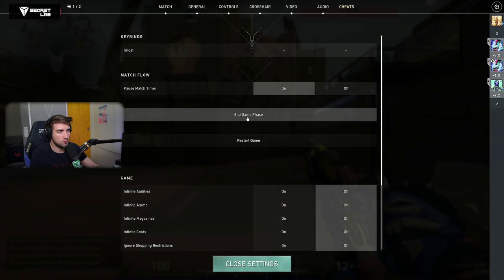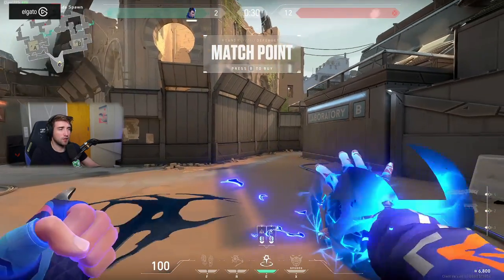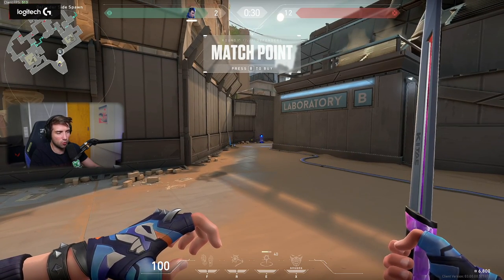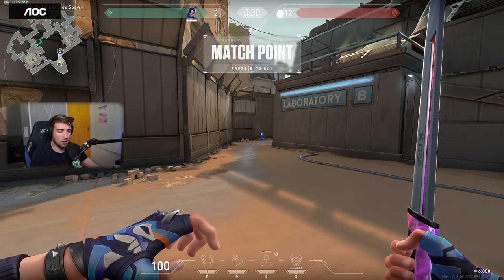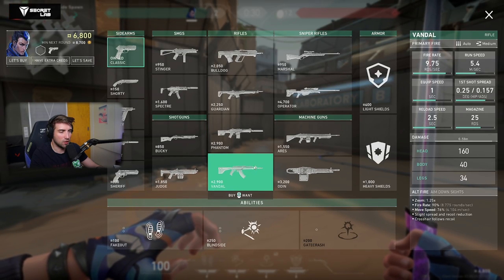Then we have Yoru. His flashes, like every other flash, got changed to 250. His cooldown on the teleport got increased to 40 seconds instead of 35. I remember when it was running out of cooldown at the beginning of the round you had like 5 seconds left — now it's going to be 10 seconds left. His Fakeout is still at 100 credits. I don't think a Yoru player will even buy a Fakeout most rounds, because he's going to have to sacrifice 100 more credits to get two flashes.